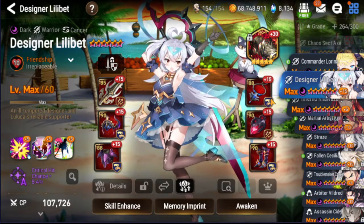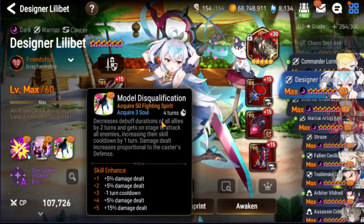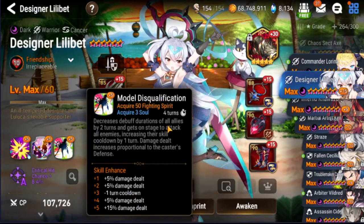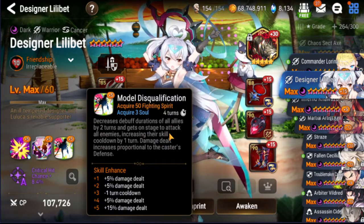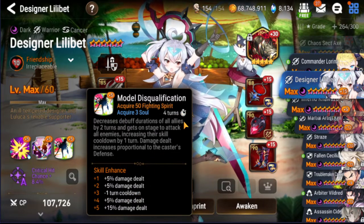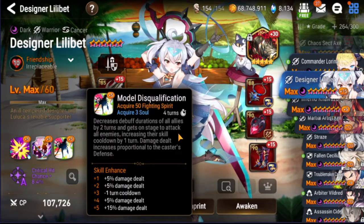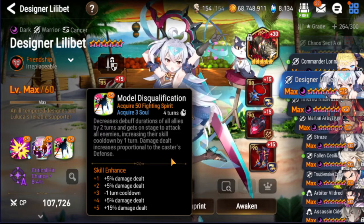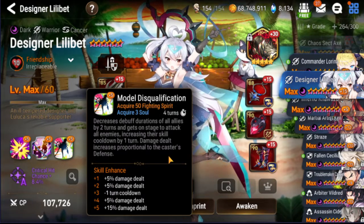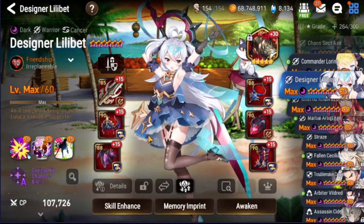One more experimental buff I'm more cautious with: giving her a buff to her S3 where every time the S2 triggers, we reduce the cooldown of the S3 by 1. Maybe keep the cooldown where it is or increase it to 6 so that minus 1 is 5. This way she's constantly able to punish them for bringing debuffs — cleansing your whole team is a good way to punish them. But giving immunity does not punish them; it only stops them. That's kind of why I don't necessarily agree with her having immunity, and there's already enough units that do that on their own anyway.